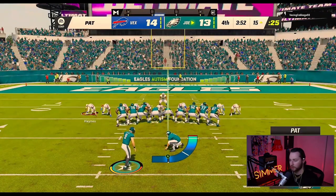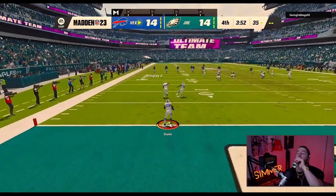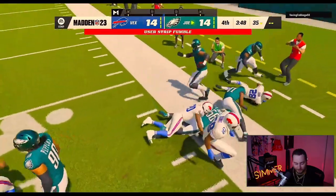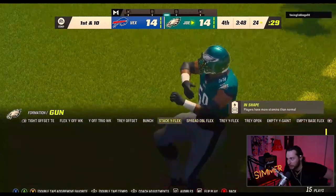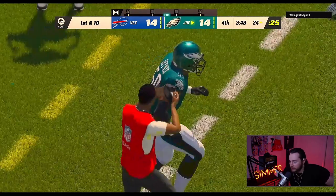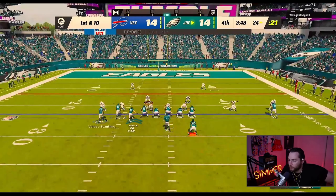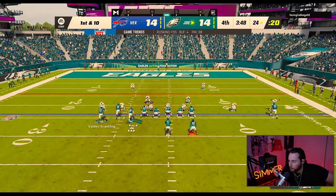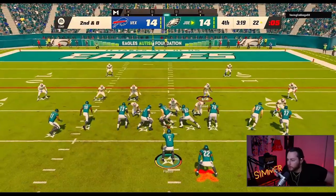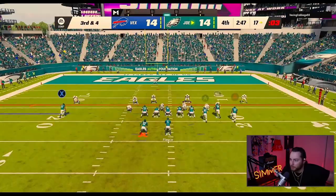You gotta look downfield, look at all your receivers. 14-14, fourth quarter — this is where things get spicy. Strip fumble! Let's go — this is my chance to take the lead and then just play defense. Quick hike, give it to Henry, chew some clock because I feel confident I'm going to score. Just keep feeding him the rock.